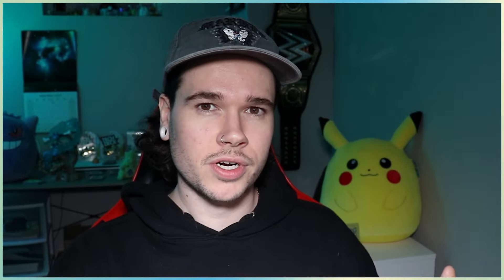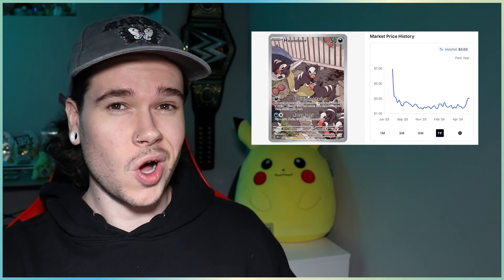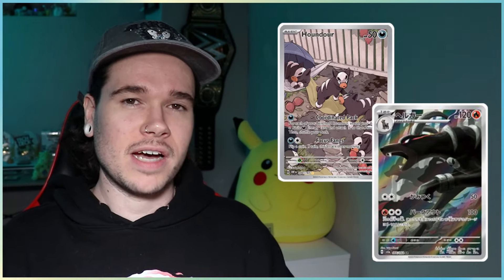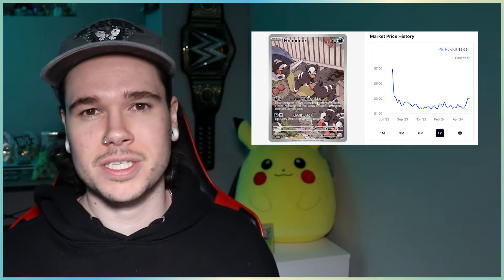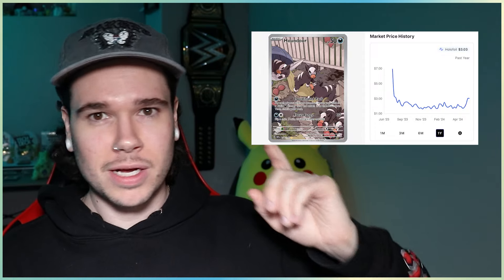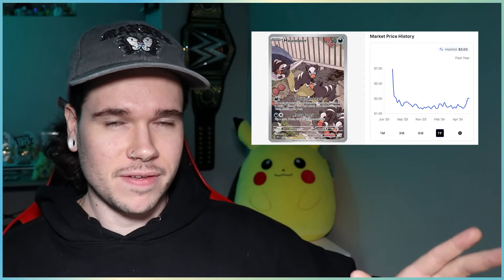This list is in no particular order, but we're going to start with the Houndour from Obsidian Flames. This card is actually up quite a bit right now — it's a $3 card, but it was going for as low as $1.50 over the last couple of months. I feel like with the newest set, Night Wanderer or soon-to-be Shrouded Fable, having a Houndoom illustration rare is going to boost this card. I think people will want evolution lines. Come September, October, I think this card is going to be in the $5 to $8 range.